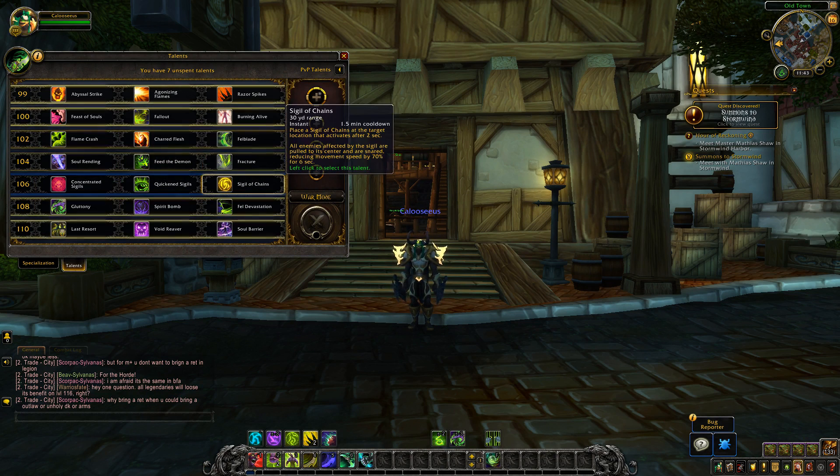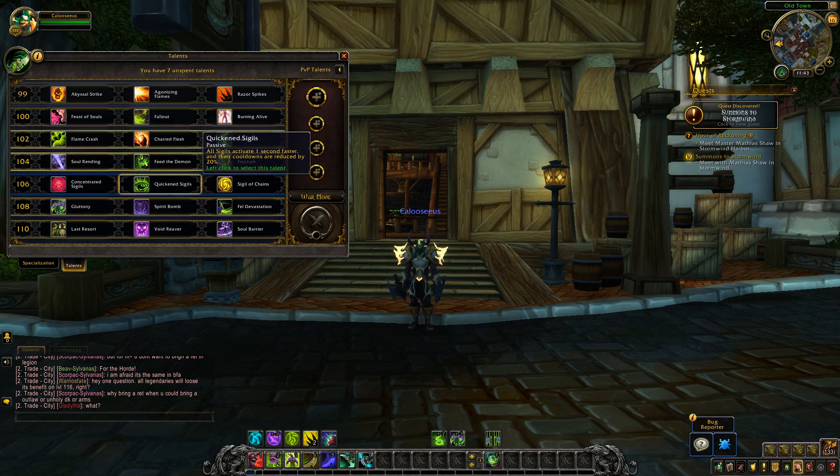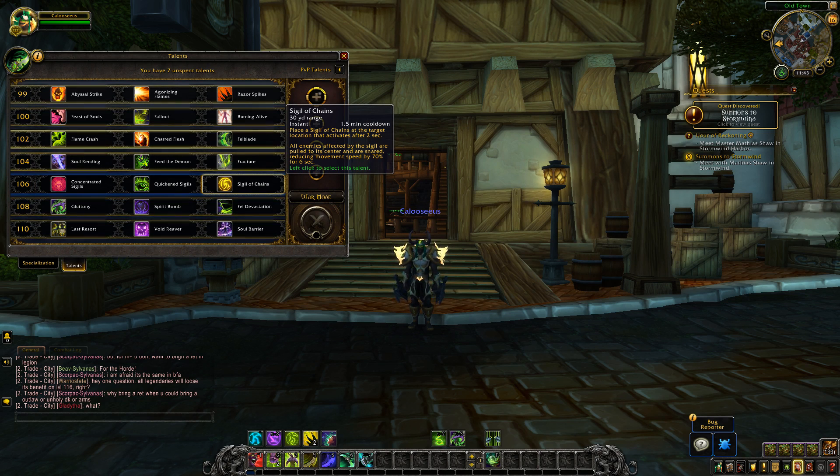Then the level 106 tier, which is completely unchanged. Concentrated Sigils: passive, all Sigils are now targeted at your location and the duration of the effects is increased by 2 seconds. Quicken Sigils: passive, all Sigils activate 1 second faster and their cooldowns are reduced by 20%. Sigil of Chains: 1.5 minute cooldown, places the Sigil of Chains at the target, activates after 2 seconds, all enemies affected are pulled to its center and snared, reducing movement speed by 70% for 6 seconds.